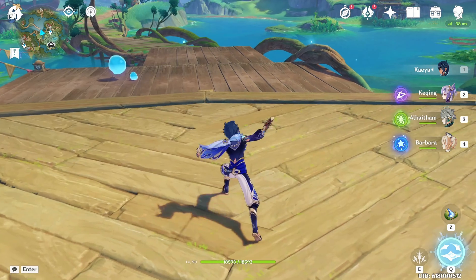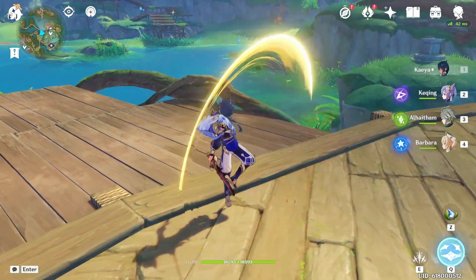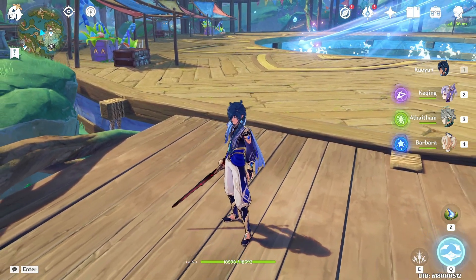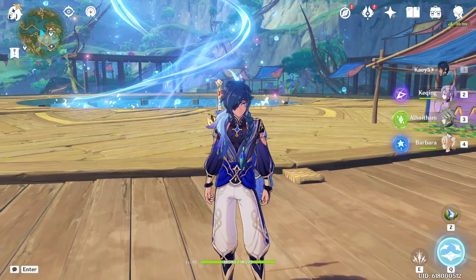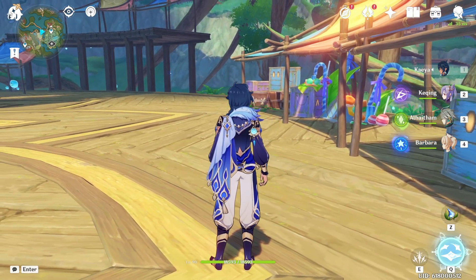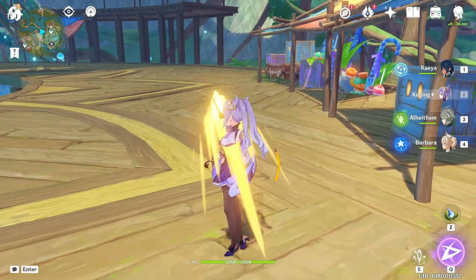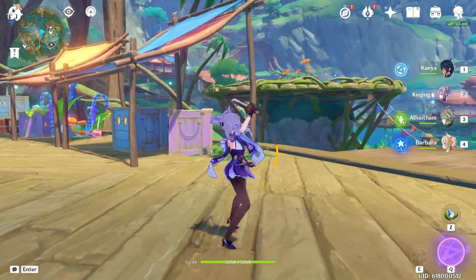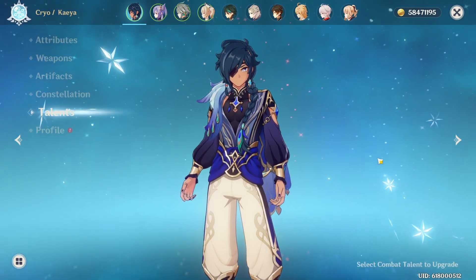First of all, we have his normal attacks, Ceremonial Blade. There isn't much special about these normal attacks. He does have a teleport blink as the fifth hit, but that's just a fancy animation — doesn't really do much. Out of all the current available sword users, Kaeya does have the highest normal attack multiplier, at least so far in the game. There is a minor nitpick: his turret attacks push him backwards, which is the same issue you notice with Kuchin, where spamming turret attacks knocks small enemies away while dashing you away from them.